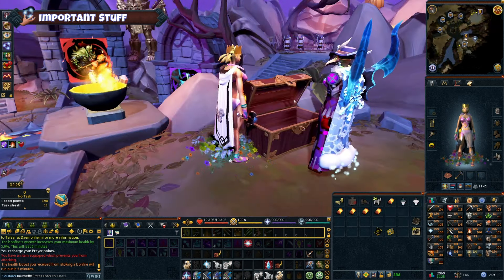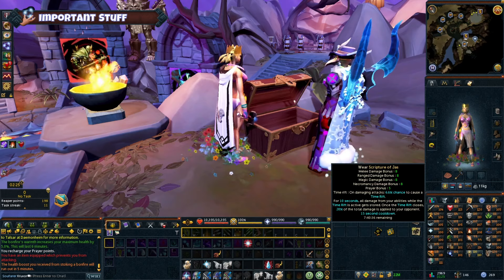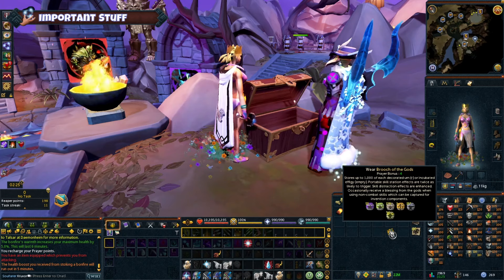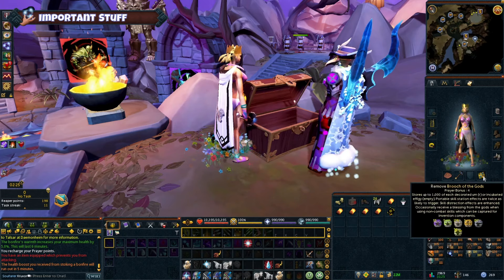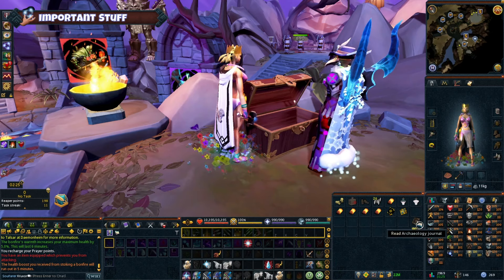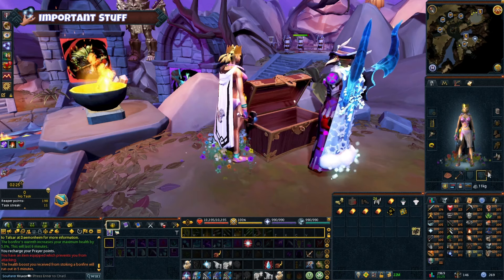Pocket slot items are another fairly new addition. You can get a Spring Cleaner which will automatically disassemble items or alch them. For combat, you can use god books which assist in various ways. There are also heaps of other pocket slot items that you can get.